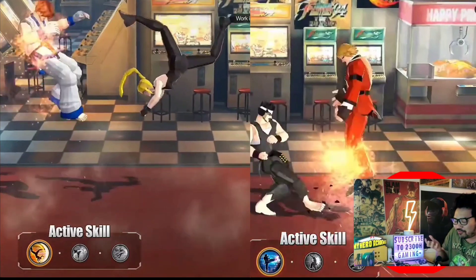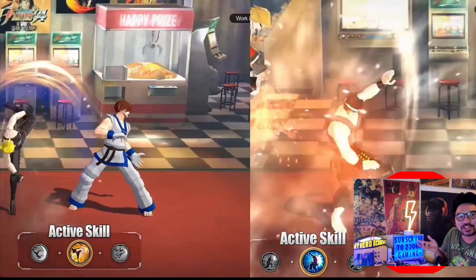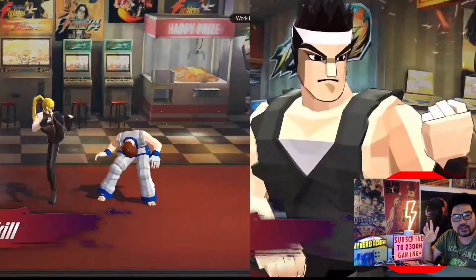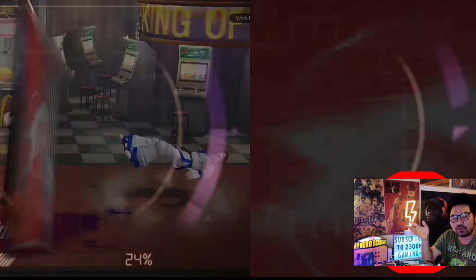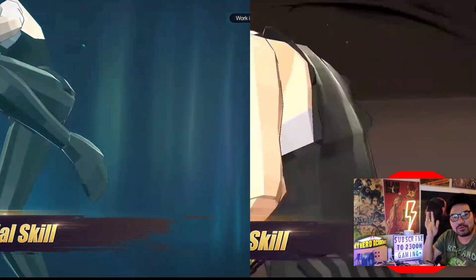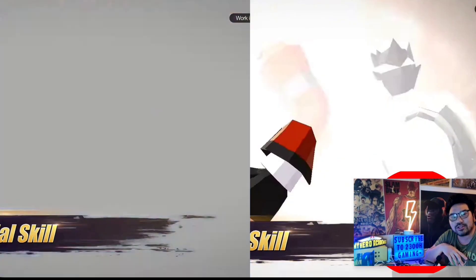Comment below — do you want them fighting 3D shell-shaded characters like Rugal or Kim, or do you still want to see them fight the regular 2D shell-shaded characters we've come to love? Either way, 3D versus 2D is gonna be epic. Comment and let me know what you think. This is 200 Gaming — see you guys on the next one, peace out.